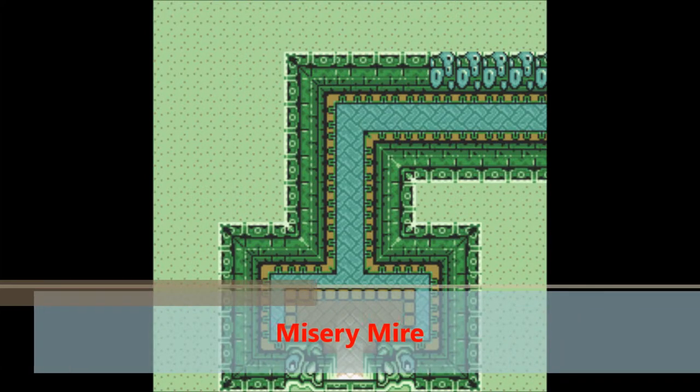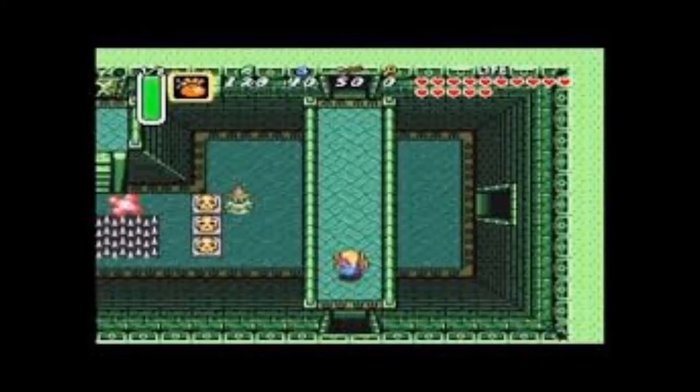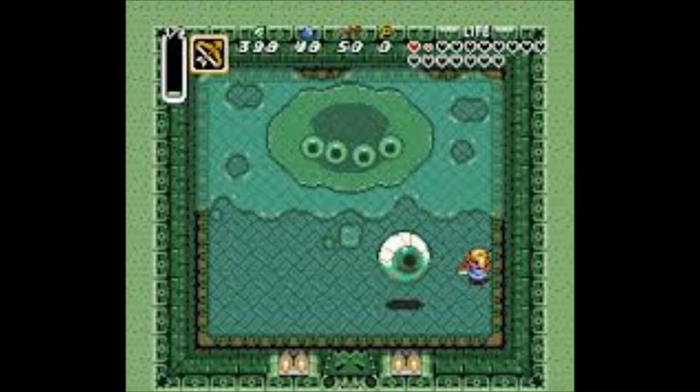At number 10 is Misery Mire. The gimmick of this dungeon is that it's like a maze with multiple paths in each room, which is pretty cool and unique. The dungeon item is the Cane of Somaria, which can create a block, but it's only used once in this entire dungeon to put a block on a switch. I kind of wish the item was used a bit more. Then we've got the boss, who is pretty cool and fun to fight and a little challenging. So overall this dungeon is pretty good — I just wish the item was used a bit more.